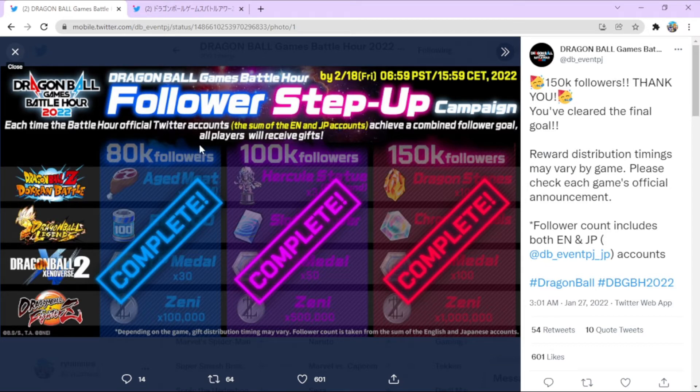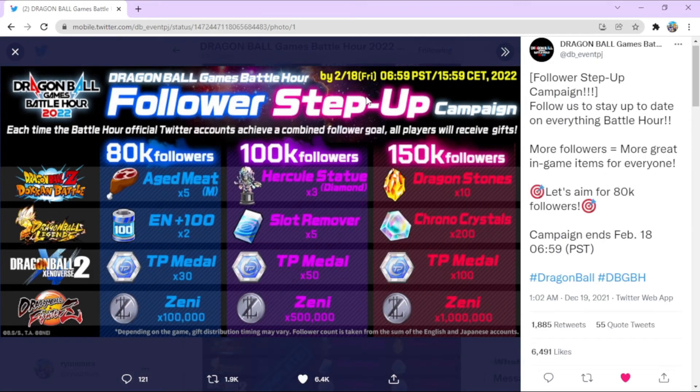For Legends, you're going to be getting 100 energy. Let me go to the old picture so we can have a better understanding of what we're getting. All right, so I found a better picture. For Dokkan again: aged mee medium five, Hercule statue diamond three, and 10 dragon stones. Moving on to Legends: two lots of 100 energy, five slot removers, and 200 CC. Nothing crazy but still a nice little bit of stuff.